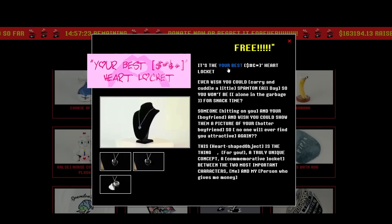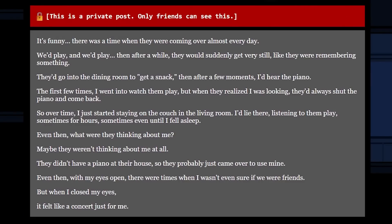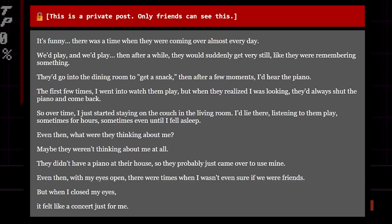The 'Your Best Friend Heart Locket' leads to a private friends-only blog post from Noelle, talking about how Chris and Asriel would play the piano. It reads: 'It's funny. There was a time when they were coming over almost every day. We'd play and we'd play, then after a while they'd suddenly get very still, like they were remembering something. They'd go into the dining room to get a snack, then after a few moments, I'd hear the piano. The first few times I went in to watch them play, but when they realized I was looking, they'd always shut the piano and come back. So over time, I just started staying on the couch in the living room. I'd lie there, listening to them play, sometimes for hours, sometimes even until I fell asleep. Even then, what were they thinking about me? Maybe they weren't thinking about me at all. They didn't have a piano at their house, so they probably just came over to use mine. Even then, with my eyes open, there were times where I wasn't even sure if we were friends. But when I closed my eyes, it felt like a concert just for me.'